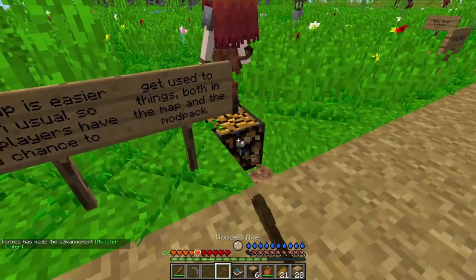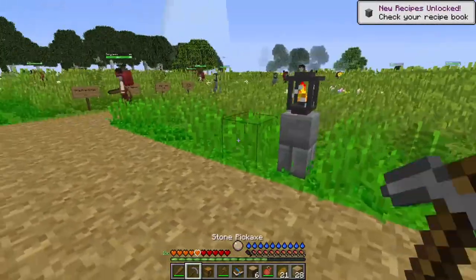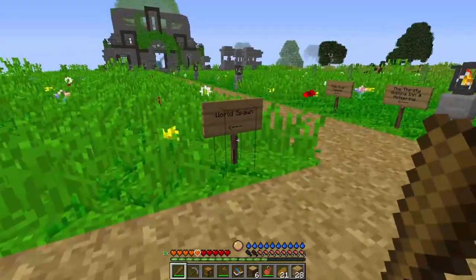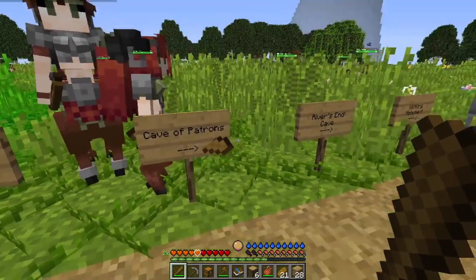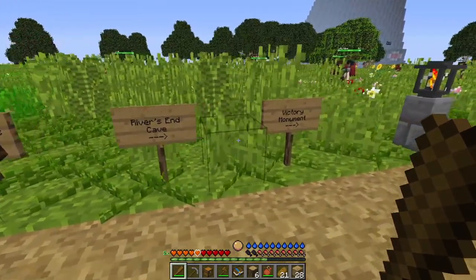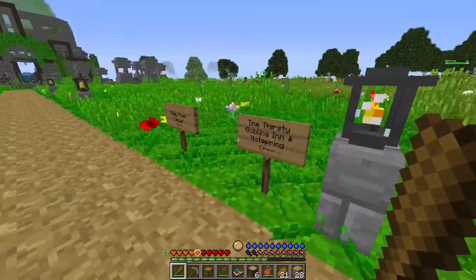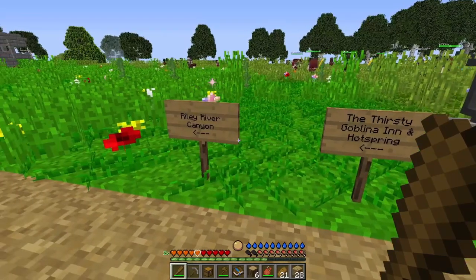Well, it's my chest now. I was wondering if it would spawn another one, but yeah, that is typical Super Hostile. World spawn, practice range, Cave of Patrons, River's End Cave, Victory Monument. The Thirsty Goblina Inn and Hot Spring. Riley River Canyon.